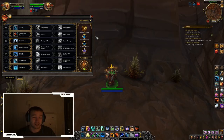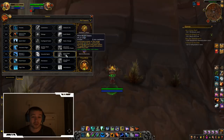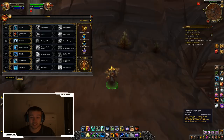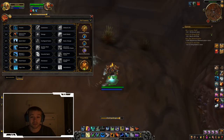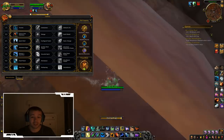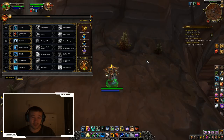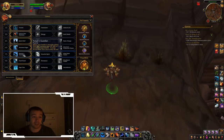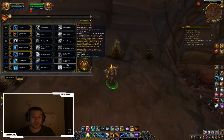Winrush Totem just helps your team run faster. Graceful Spirit reduces Spirit Walker's Grace cooldown from two minutes to one minute, and lets you heal while moving with 20% extra speed — but this is PvE, so you rarely need to run and heal simultaneously. I'd always go with Nature's Guardian: when you drop below 35% health, you instantly heal for 20% of your maximum health, bringing you back to 55%. It's a safety net so you don't have to worry about healing yourself when nearly dead.